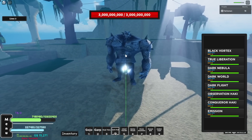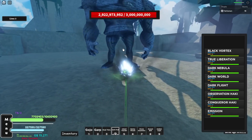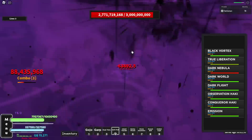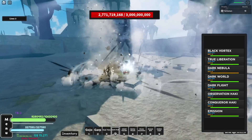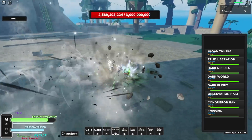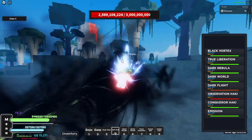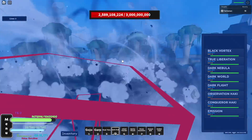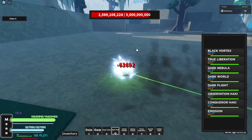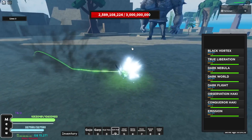Let's test out the damage. The Q move does about 77 million, the E does 62 million, the R does 88 million, and the F move does 182 million — that's crazy. The G move is just your flight, you can't do damage with it but it's pretty fast. So those are all the moves, and look at the damage — that literally took almost 500 million, I think it did about 411 million total. That's half a billion guys, pretty good. Let's finish up the Pika boss and then test the Awaken Operation fruit.